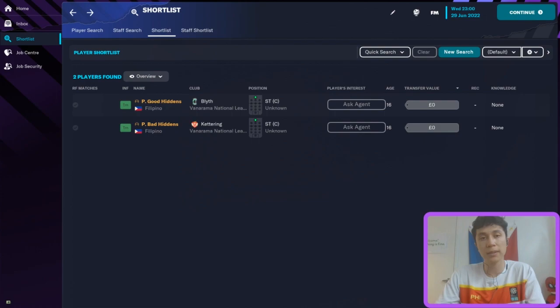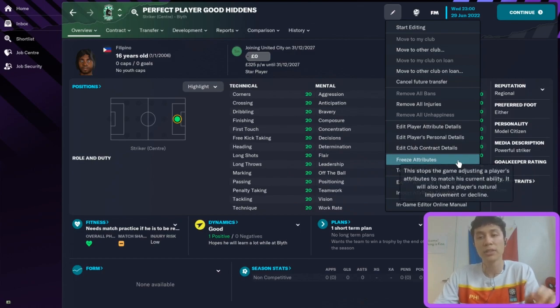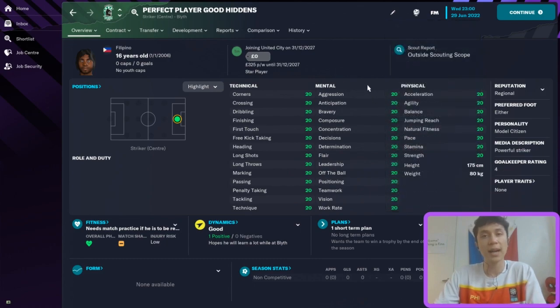Normally with this kind of experiment we freeze the player's attributes, which stops the game from adjusting them to match current ability and keeps everything at 20. But this time we're not going to freeze either player's attributes, because I want to see what a 200 current ability player will look like with different hidden attributes — and more importantly, how quickly each player is going to regress.